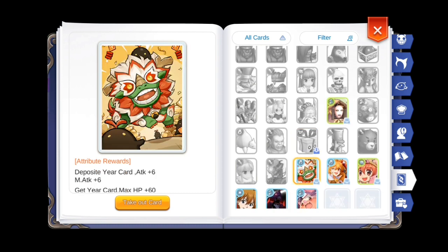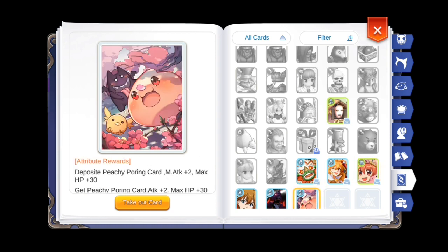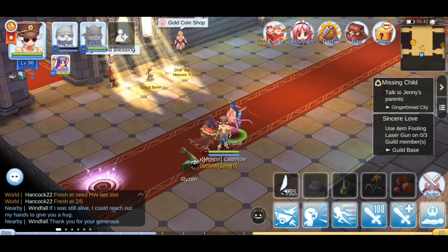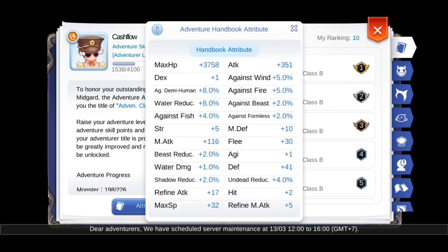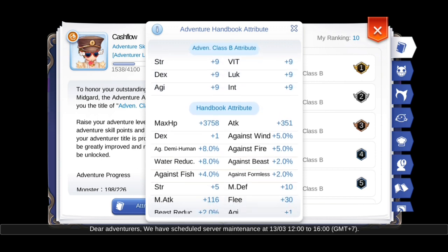One more thing you should note is that you should almost always participate in events, because the cards you get from events usually have P attack or M attack bonuses attached to them. For reference, here is my Adventure Book stats — I have 351 attack currently. As you saw, I'm still missing a lot of Headwear and cards, so I still have a lot of room for improvement.